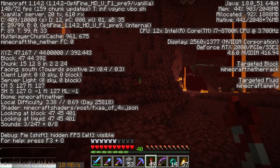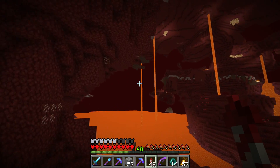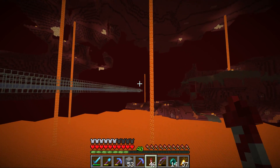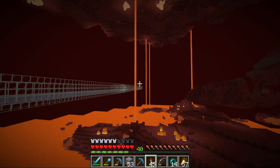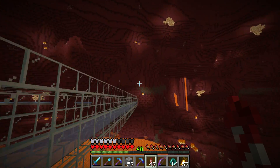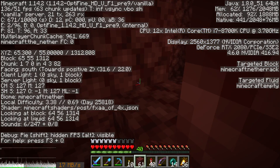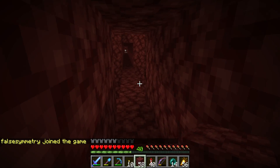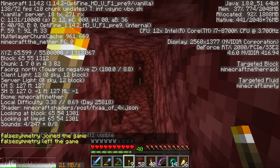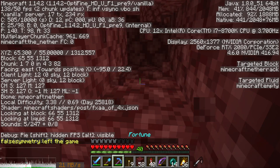I have my wither skeleton farm tunnel going south first, so I'm going to use that. Every block we travel now is going to help us on this journey, and when it turns left I'll just keep going straight. Thanks to my wither skeleton tunnel, I'm actually as far south as I need to be already. That took seven minutes to dig a 1x2 — not bad at all.